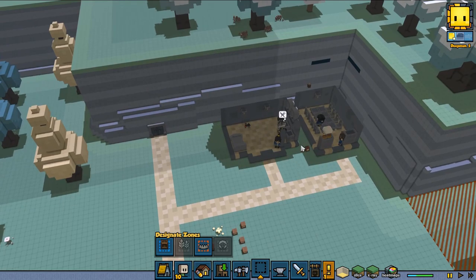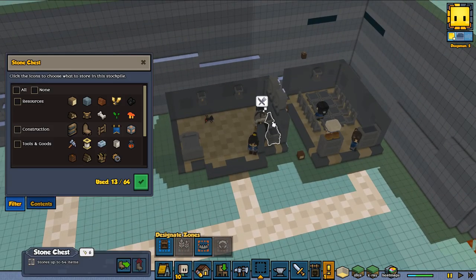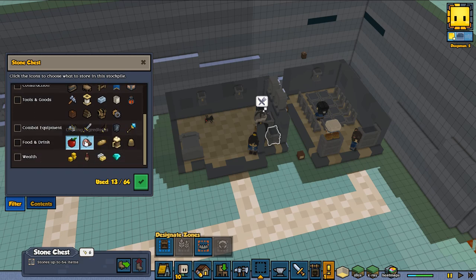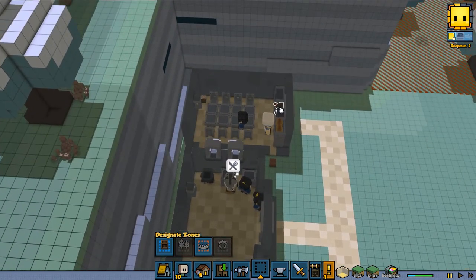Now for the important chests: the first one is for raw meat and raw cooking ingredients. The second one — which I almost forgot, and it would have cost me a lot of time — is for wood, because the cook needs wood to cook. That's the chest settings done.